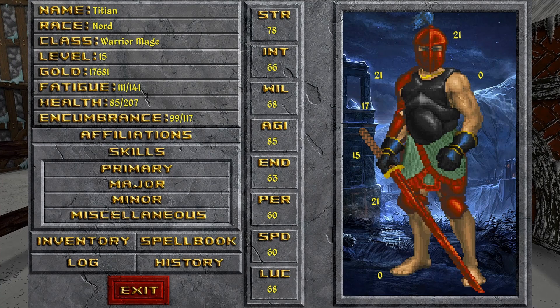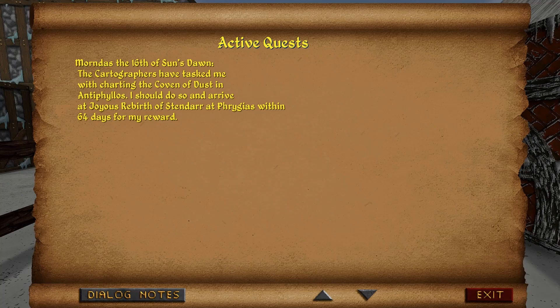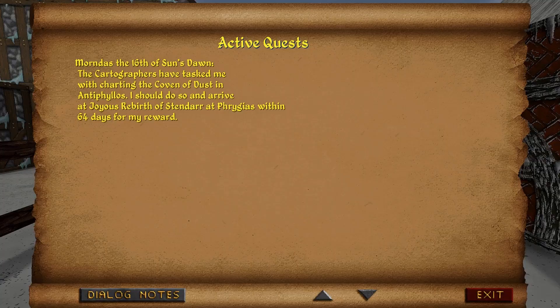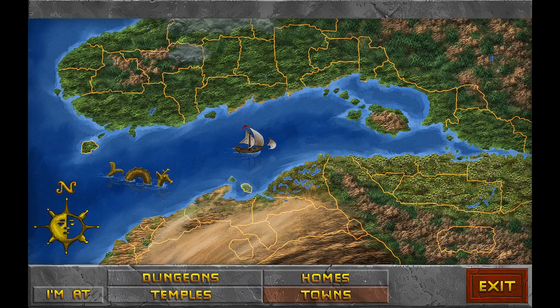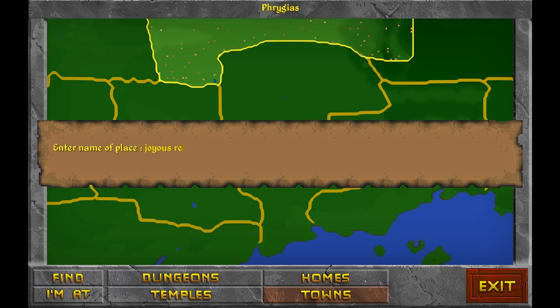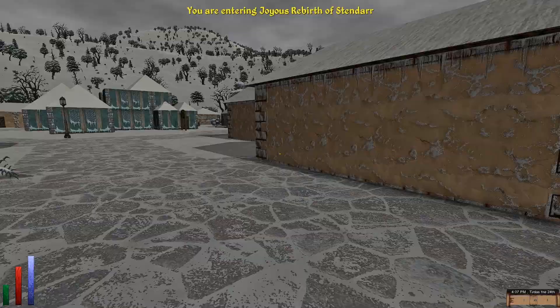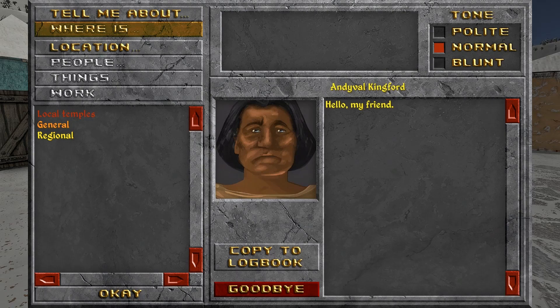We finished the quest from last time. The quest I want to do now is the Cartographer's Guild quest. I'm not sure if the part where I got this quest was recorded or not, but regardless, we got a letter from the Cartographers asking us to chart the Coven of Dust in Antiphilus. I assume that's a witch's coven, so we can actually do a quest for them once we get there. In order to get there, we have to go to the Joyous Rebirth of Stendarr at Phrygias.